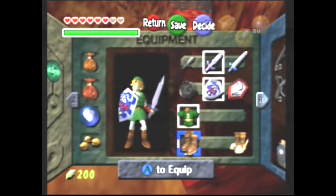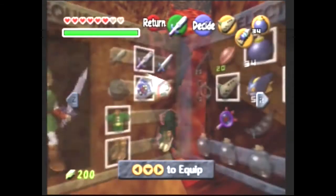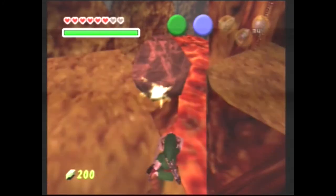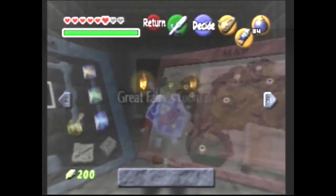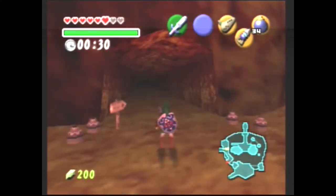You see the first spark frame — wait for the second one before you put on the boots. There's the second frame, boots on, and you're in the Fairy Fountain. That's the tutorial, enjoy!